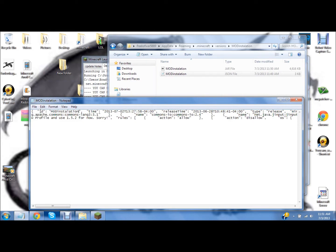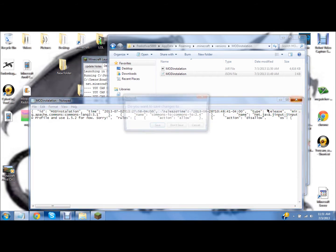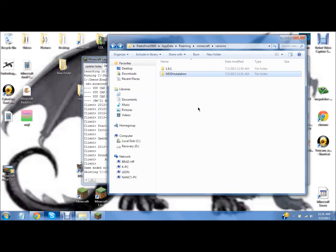There should be something called ID, and then after that there are parentheses with something in quotations. You want to delete 1.6.1 and replace it with whatever you renamed it. Then exit and save.